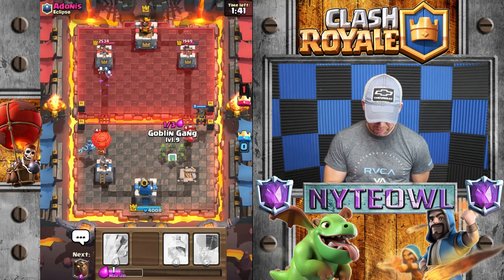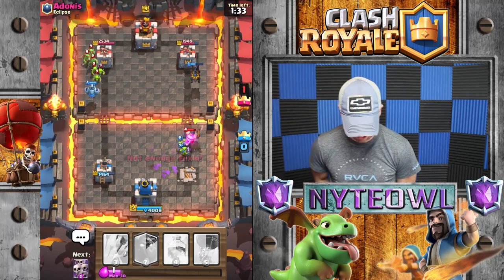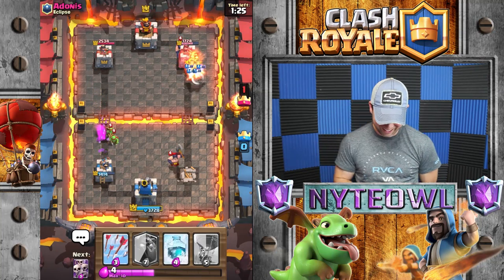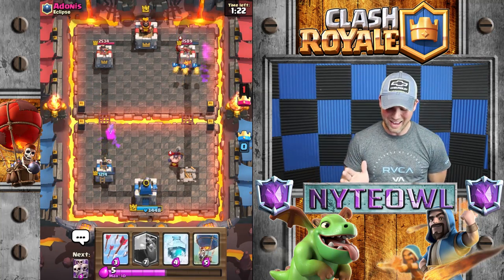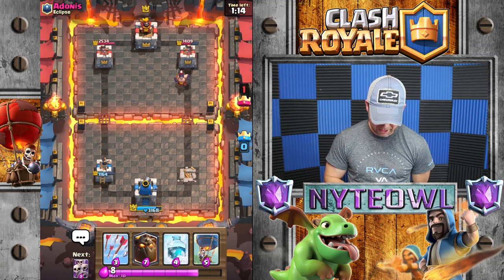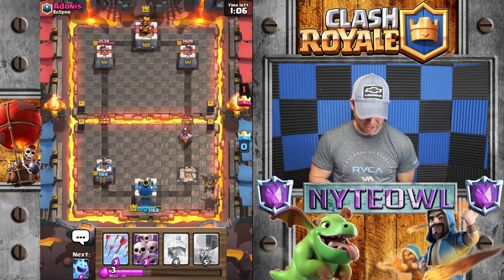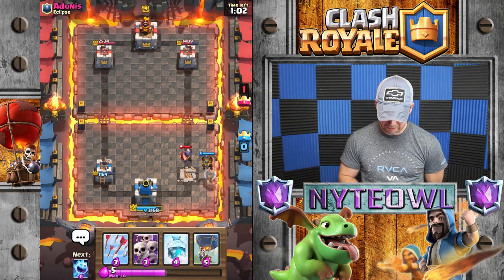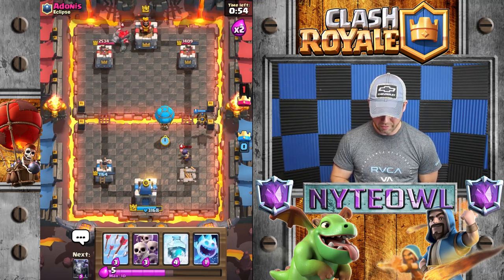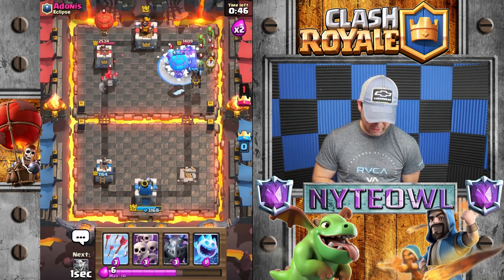I'll freeze it and mega minion that away. Nothing is killing this executioner over here. I drop my lava hound right as he decides to come at me — great timing. This is a really bad showing of how good this deck can do. His executioner is coming this way. Hopefully his balloon gets within tower range and dies. I'll put a balloon of our own down, but I think I screwed up — the balloon got way out in front.